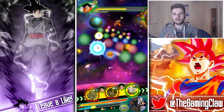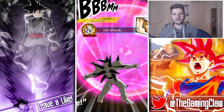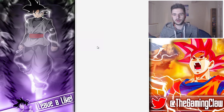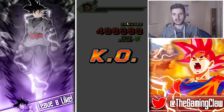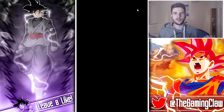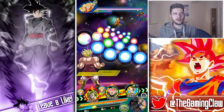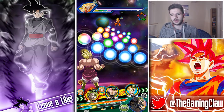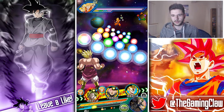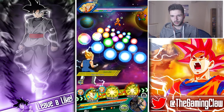Goku Black can debuff every time he super attacks. There are just so many things about this team that it's okay to not have Cooler in there. He doesn't really provide anything else apart from the ability to attack multiple times, and Omega Shenron and Cooler are basically the same card. The biggest difference is that Omega doesn't get that defensive boost, but Omega can super attack twice just like Cooler.